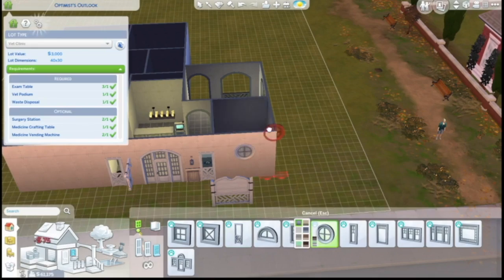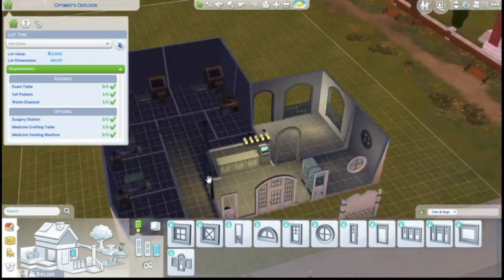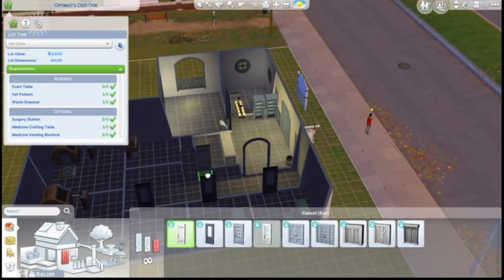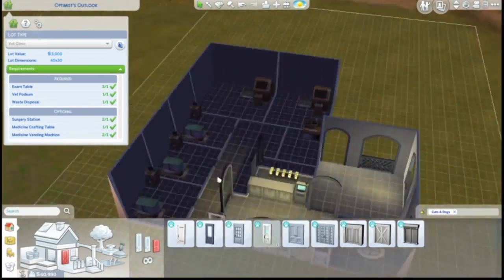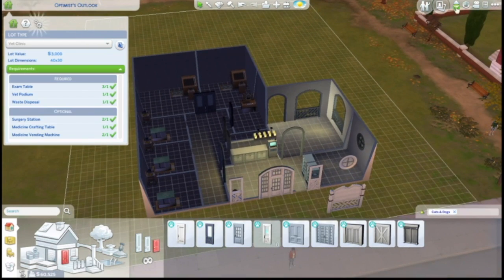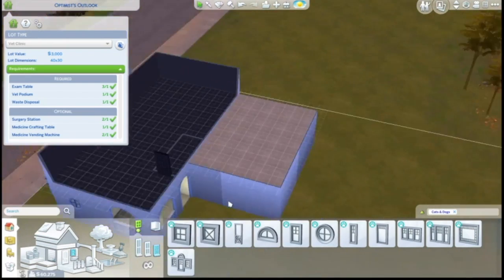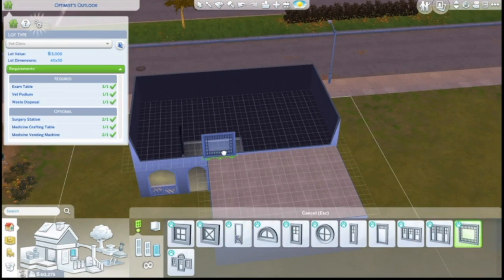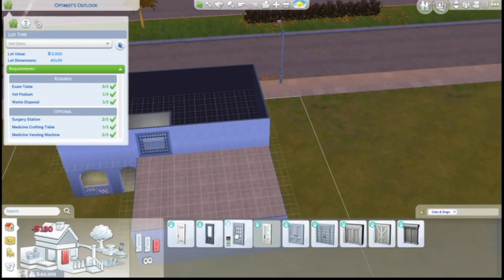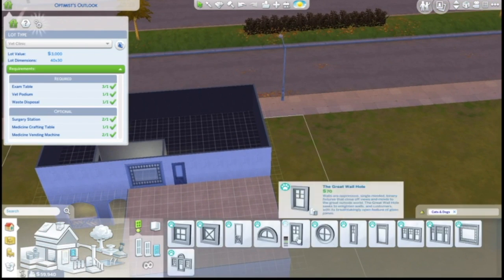We added in more windows, including those little circle bathroom windows, then added a door to get to the reception area from the hallway and doors into the surgery rooms. That little square is the entrance to the apartment upstairs — that's where you'll want to lock the door to prevent people from coming upstairs while the clinic is open.